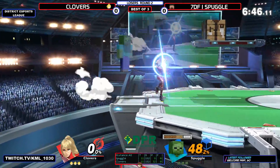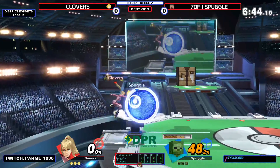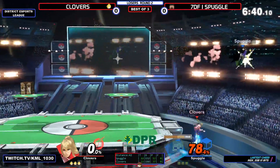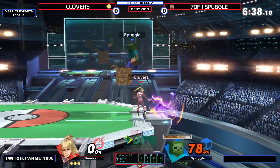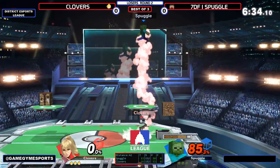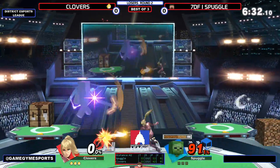Zair and Nair are insane normals for ZSS zoning. Spuggles still hasn't even got a hit off yet. Clovers is taking this. Clovers has very big combos. Clovers has really good movement around.